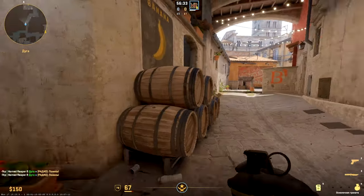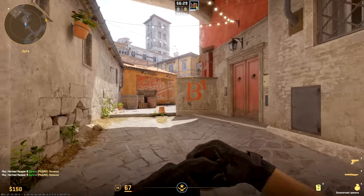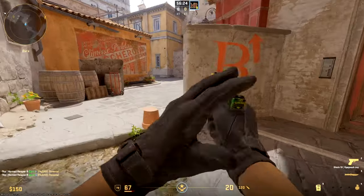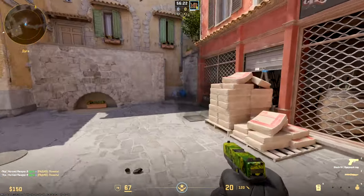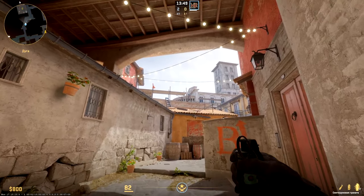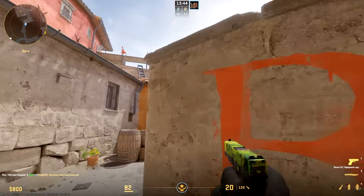That blinds everybody staying here. Frag grenade to corner — simple jump towards roof. One more can be thrown to sandbags — aim the lamp beyond the wall, throw on run. Important flash for pushing B — stand under this window and throw between garlands; this flash blinds almost all positions except first.